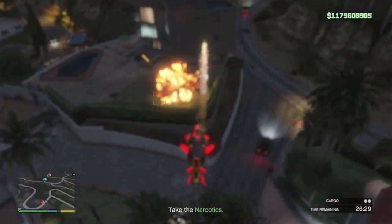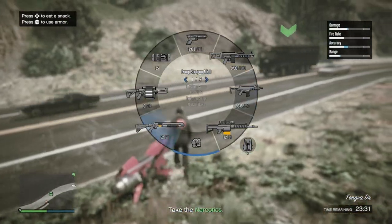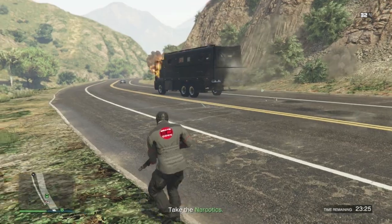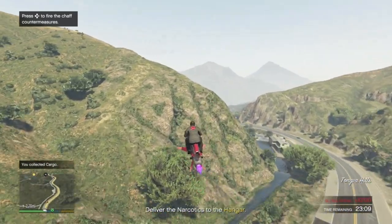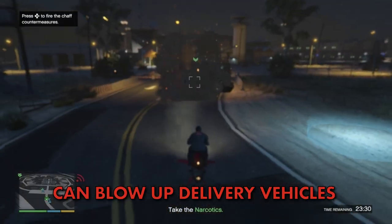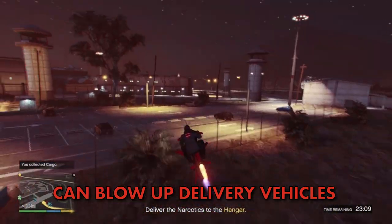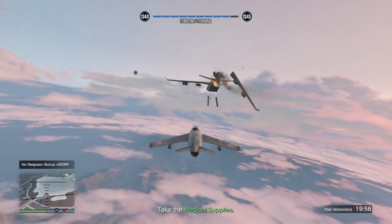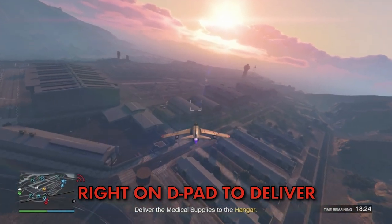The Oppressor Mark II is still the best all-round vehicle, but your choice depends on the mission. The premise of sourcing missions is mostly the same: go somewhere, blow some stuff up, then collect the crates. If the crates are part of a vehicle you're asked to deliver, you can blow that vehicle up and take the crate back to the hangar in your own vehicle. Pressing right on the D-pad over the hangar will drop the crate onto the roof for collection.